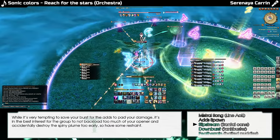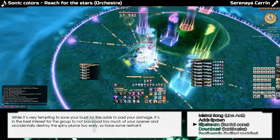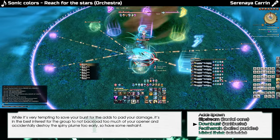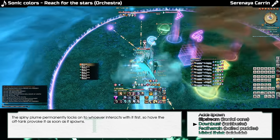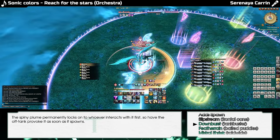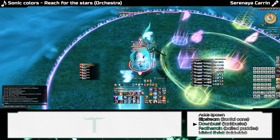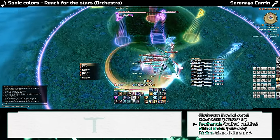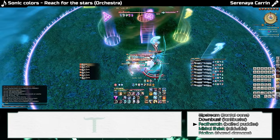The main tank will now be targeted for a Slipstream and the adds will appear all around the arena. The Spiny Plume will always spawn west, so make sure the off-tank tags it when it spawns. While you deal with the adds, the main tank will get struck by a Downburst, and the off-tank will get hit by the Spiny Plume for heavy auto attacks, applying one stack of Thermal Low each.